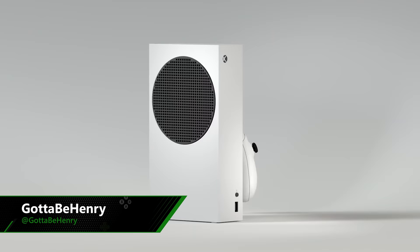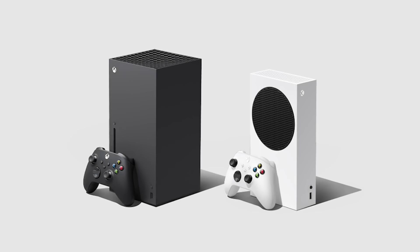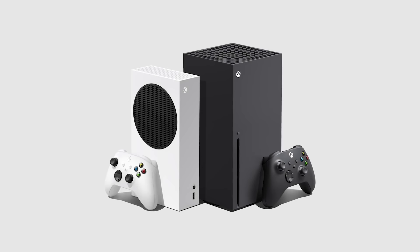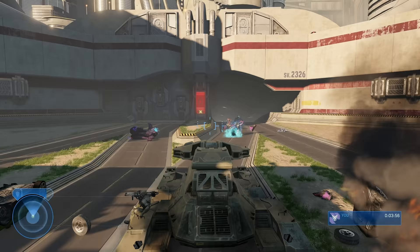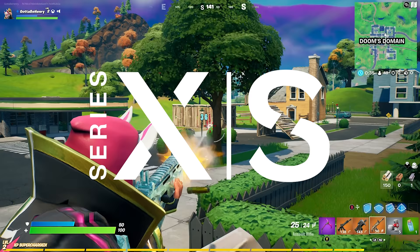Hey there, Henry here, welcoming you back to Xbox On. It's an exciting time, what with the new consoles arriving, along with a library of literally thousands of games thanks to Back Compat. Basically, any game you choose to fire up on your Xbox Series X and S should run better than ever before, thanks to automatic improvements that tap into the console's extra power. But to really take advantage of the hardware, you're going to want to look out for games with the Optimized for Xbox Series X and S label.